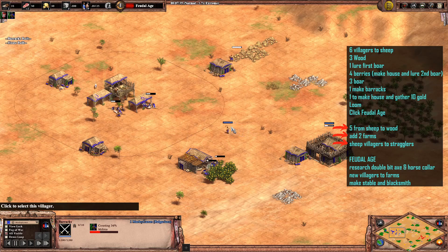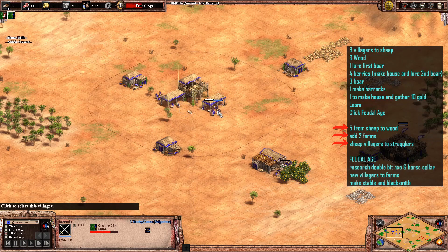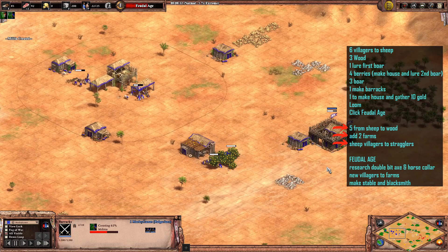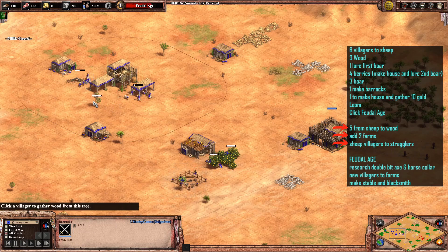We just need to make three militia. I've sent that villager back to food with the sheep — could have sent it anywhere really. We've just moved five villagers from the sheep onto the wood, and we're going to get a couple of farms down as well. Once the sheep have finished, the remaining villagers go onto straggler trees and we just keep adding farms.